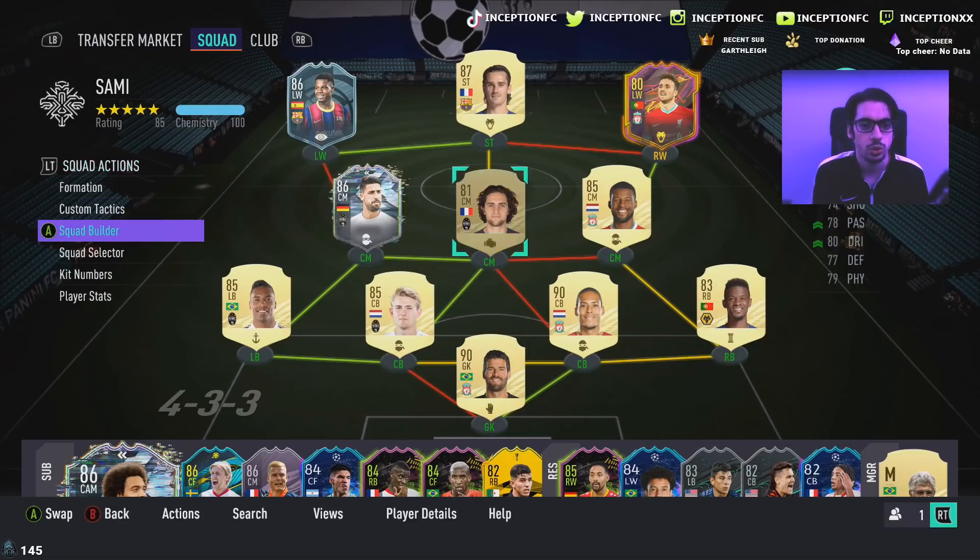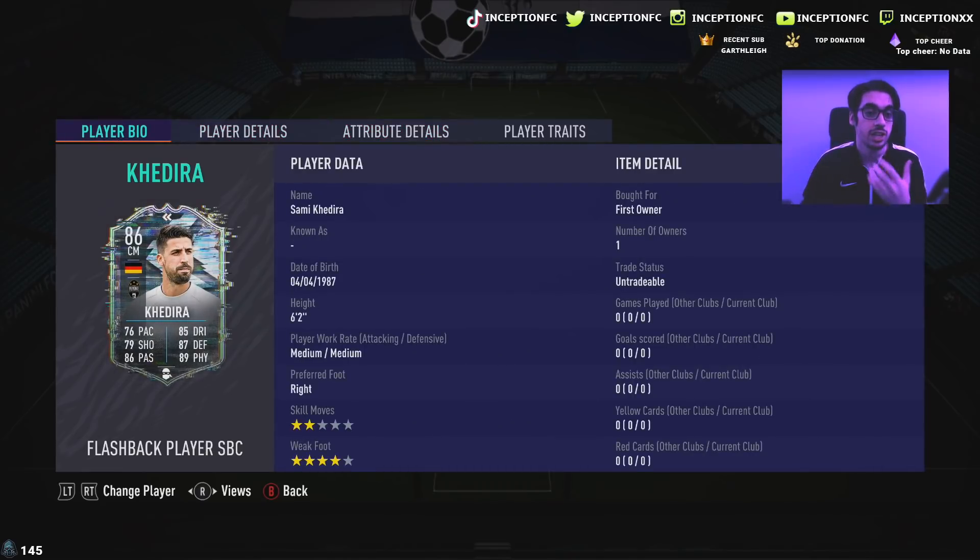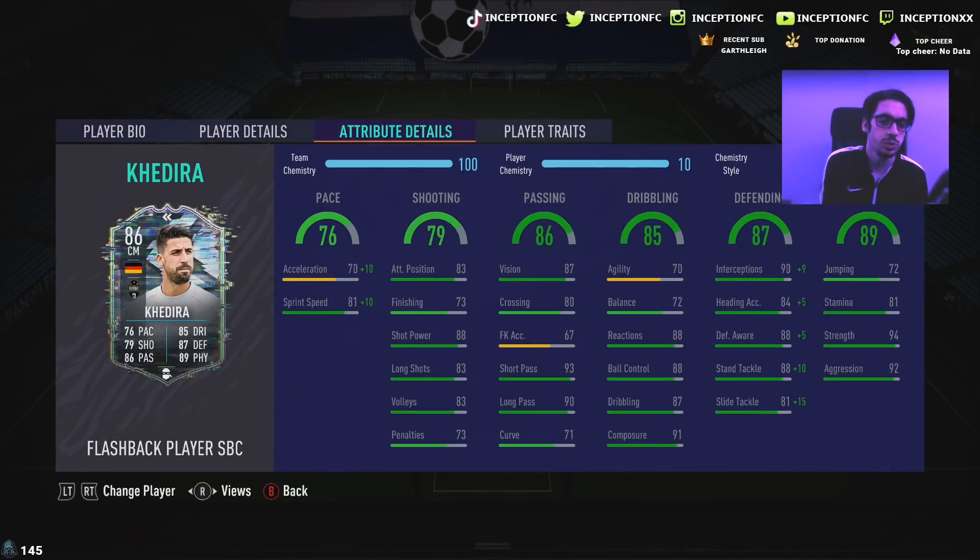In regards to how this card is actually going to perform in-game, he has 70 acceleration with 81 sprint speed, so obviously the acceleration part is kind of low. But he still looks like someone that could be really solid in the CDM position. We have to give him the shadow chemistry style to boost the card in the pace area as well as the defensive area, because of the body type and the 6-foot-2 height. So 81 sprint speed definitely makes up for it a little bit. He does have some shooting capabilities — 83 attacking positioning, 73 finishing, 88 shot power, and 83 long shots.